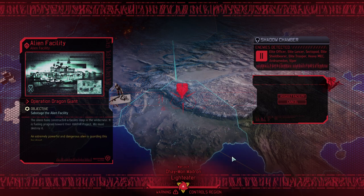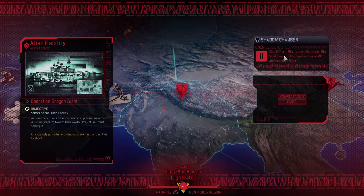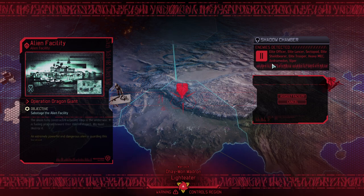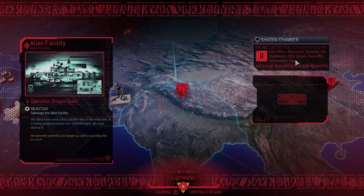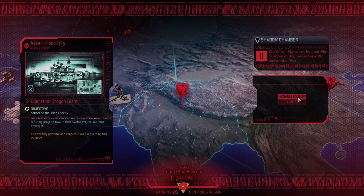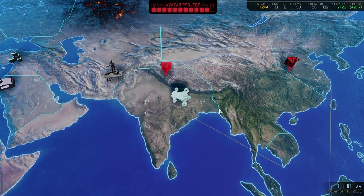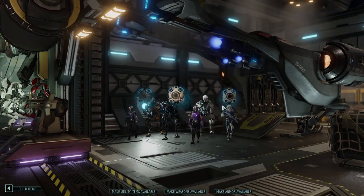Permanent dark events with only Sparks and psionically active characters. It's time for 11 enemies: an elite officer, a lancer, a Sektopod, a lot of elite troopers, heavy mags, Andromedons, a couple of beefy characters, mostly humanoid characters — and then there is an extremely powerful and dangerous alien, which I think is probably the Archon Lord. And that by itself is already stretching it quite a bit.